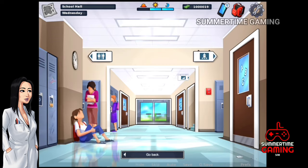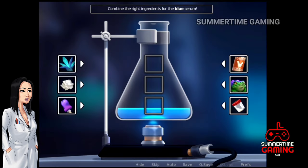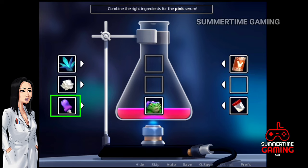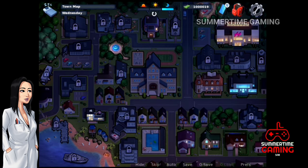In the evening we go to Miss Okita's room. There is a mini-game — always keep in mind to say yes. For the blue serum: click the first one, then the second, then the last one. For the pink serum: click on the toad, then the mushroom, then the sample. We're done — she drinks the pink serum. The blue one we need to mix into coffee the next day.